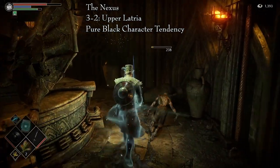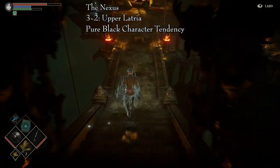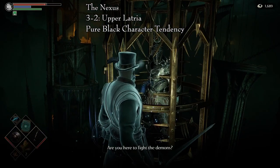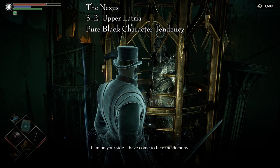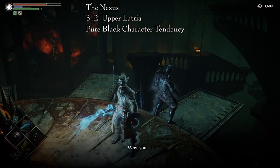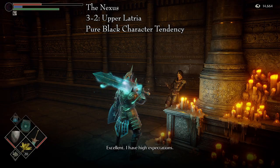Yurt is in Area 3-2, Upper Latria, or Fool's Idol Archstone. After you break the first chain that holds the heart in the first ritual tower, you will advance and see two steel cages that are open. If you go a bit further, you will find one more cage next to some prism stones. It holds Yurt. Free him, and kill him. Back at the Nexus, speak to Mephistopheles and she will ask you to do some assassinations for her. Accept and get to work.